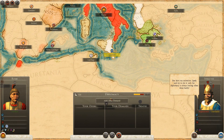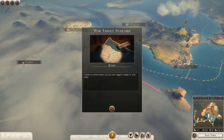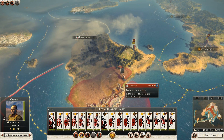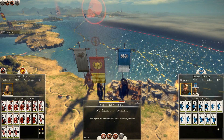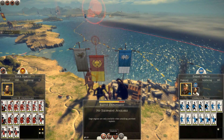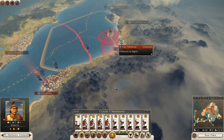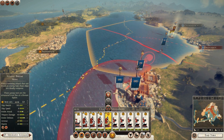Syracuse — I will declare war. You have no allies, you're screwed. Let them cower before Rome! Besieging settlements now. I'm very tempted to just take on as much as I can.